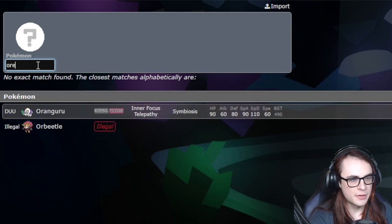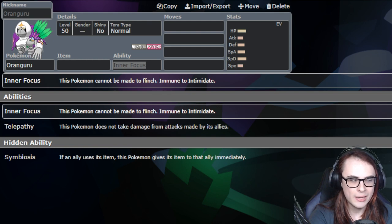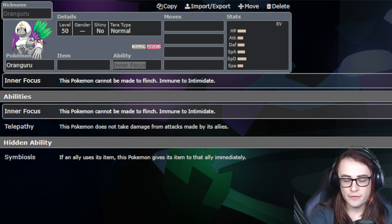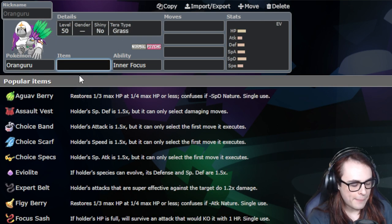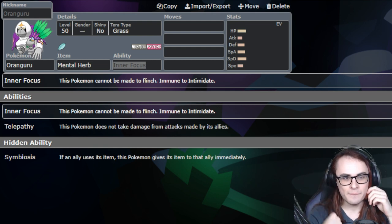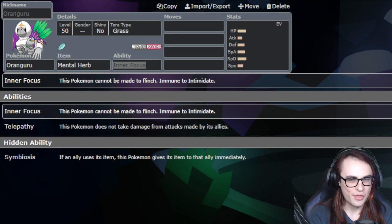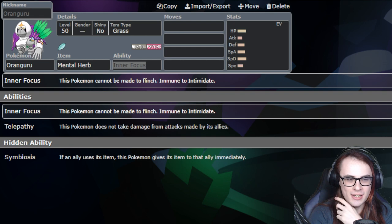One of the few reasons I like Oranguru is because it has the ability Inner Focus. Telepathy does have some merit in some Trick Room cores, but I think Inner Focus is going to be a little more consistent here — specifically, this means you cannot get flinched. We can go with a Terra Grass set with Mental Herb. Back in the day I used to be more partial to the Terra Dark set with Safety Goggles, but I think Grass is more consistent now since getting Taunted really sucked, and Spore is more in the minority.